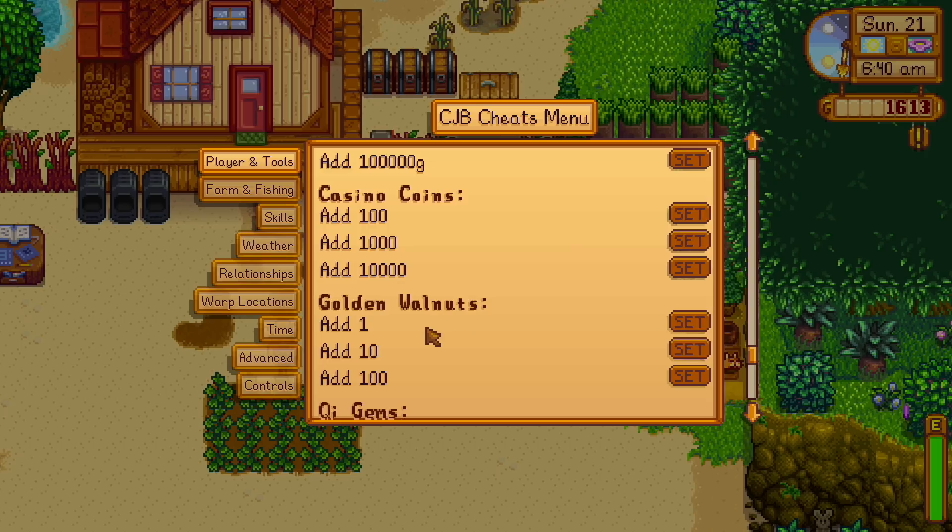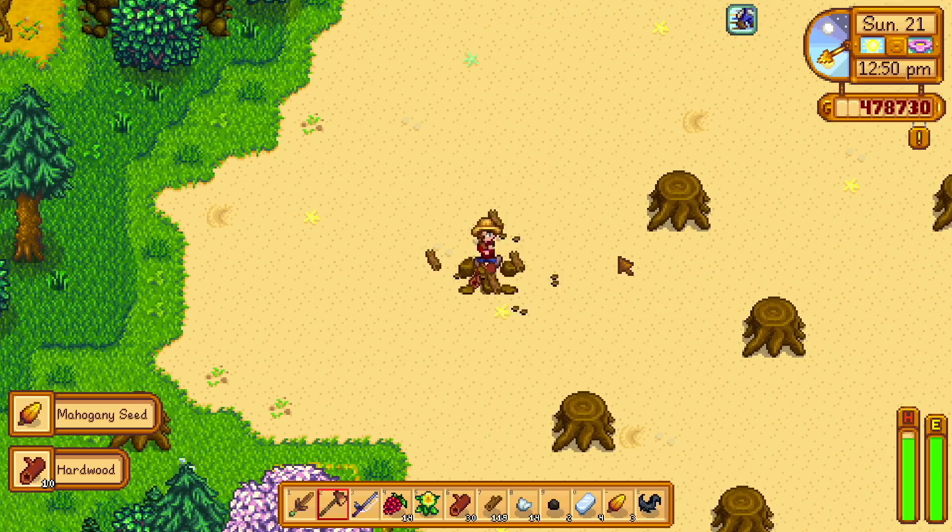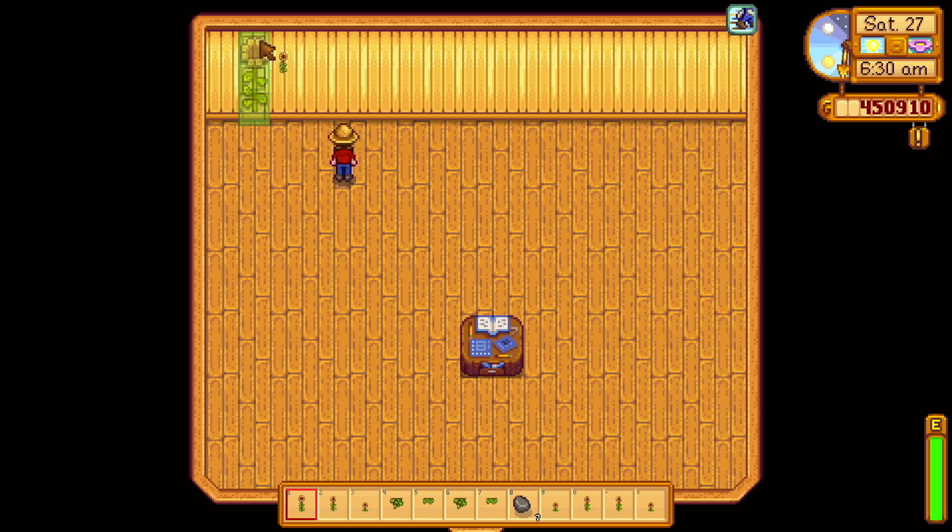Oh my gosh, guys, I actually got a small business loan for the aquarium - that's so exciting! Using my startup money, I began to buy an absurd amount of sheds from Robin. Then I chopped down all the trees and stumps and got rid of the rocks, clearing the entire area.